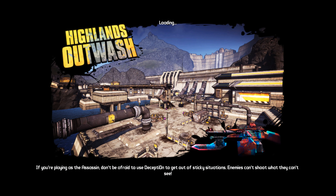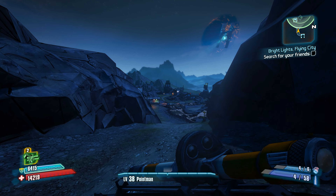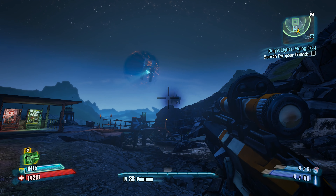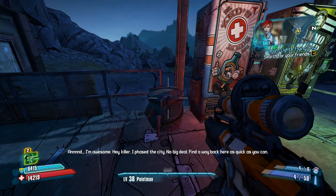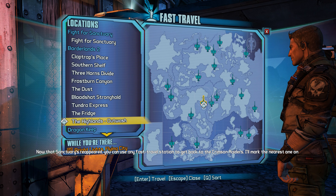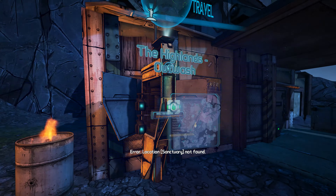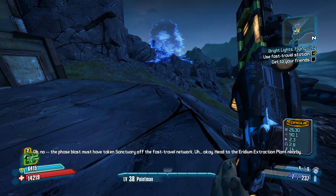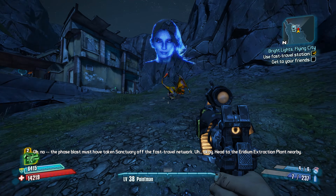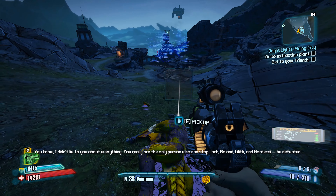We're going to try to use this — we have to wait for her to talk. Now we're going to have invisible assholes. There's already one behind us. That's a pretty good amount of XP for one of them — 500 and something.